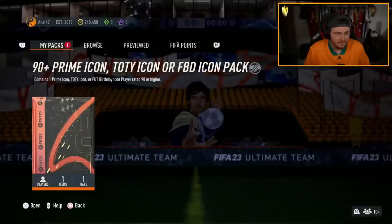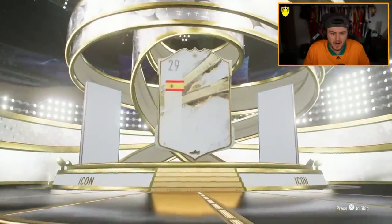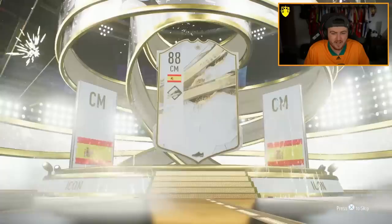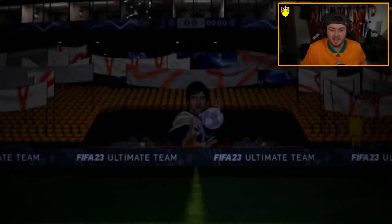Next icon pack — Ake47. Ake's injured at the moment — could be detrimental to City because he has been phenomenal this season. It is a prime icon, Spanish. What is with the Spanish icons today? Prime Xavi. We don't want Spain, bro.